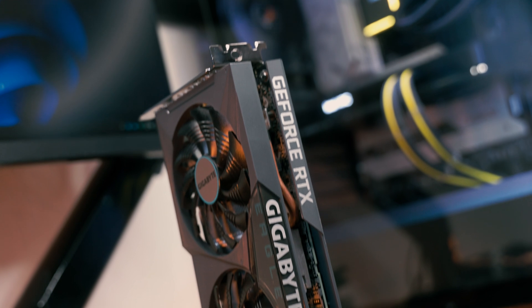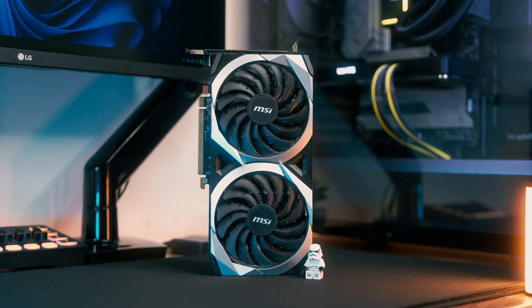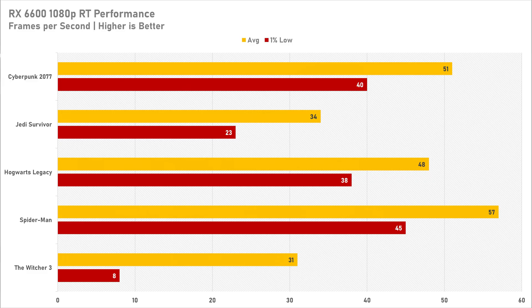Even if these GPUs had 12 or 16GB of VRAM, they still don't have the raw performance to get more than 60 FPS at 1080p with ray tracing enabled. One thing I did learn is that the RTX 3050 is technically a better ray tracing graphics card — the RX 6600 lagged behind by about 5%, which isn't a massive margin, but it still shows that any budget graphics card of this caliber can't really enable ray tracing by any stretch of the imagination.